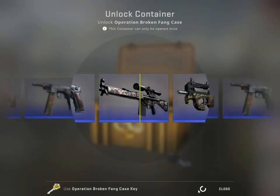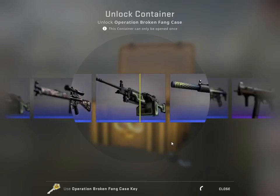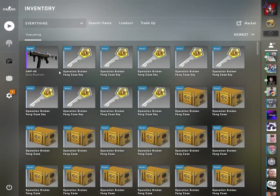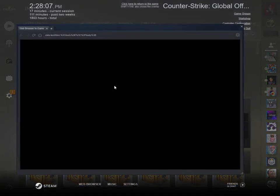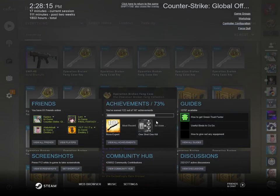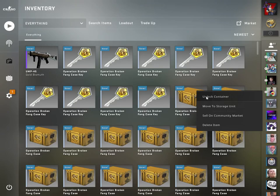First opening — Gold Bismuth, field tested. Let's see how much it's selling for on the community market right now. That's slightly less than a dollar. I'd better sell them before prices tank, because it's less than 10 hours after the operation was released.